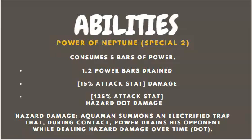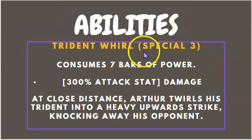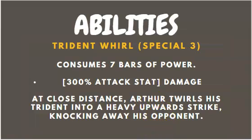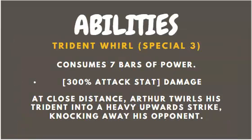His third ability is Special 3, Trident World, which consumes seven bars of power. At close distance Arthur twirls his trident into a heavy upward strike, knocking away his opponent. It does a certain amount of damage but it's not an ability I recommend upgrading at the moment. I really recommend prioritizing Special 2 because it does two things at once — power drain and DOT damage. However, because of his passive, using Special 3 will still regenerate health for the whole team.